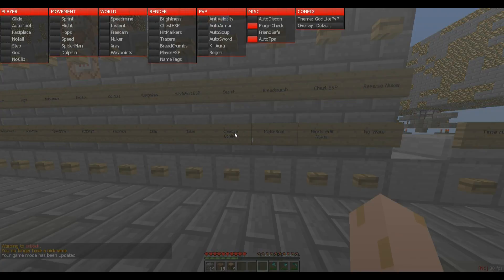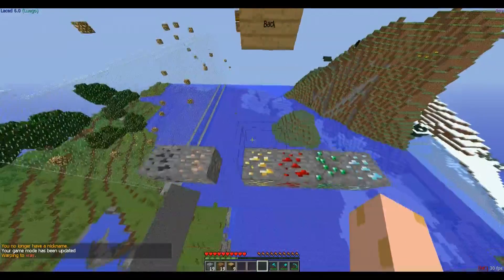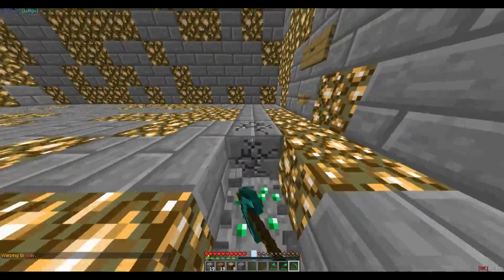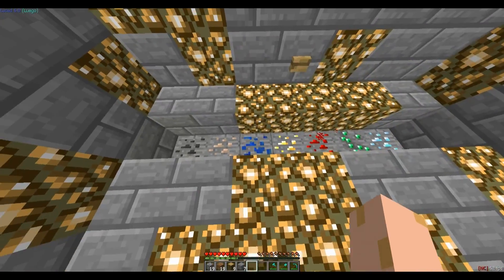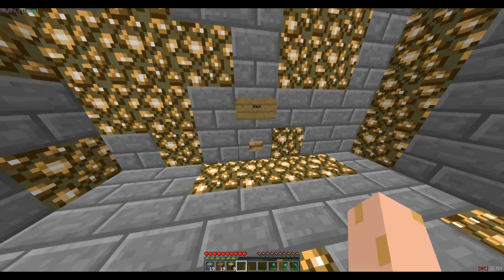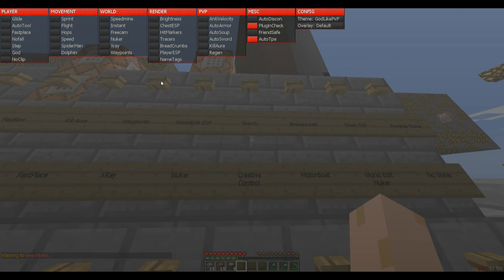Now let's go to x-ray, which is right here. Oh my god, magic — you can see ores and stuff. The only one that isn't in the x-ray by default is the lapis. It's not a transparency or whatever — x-ray.